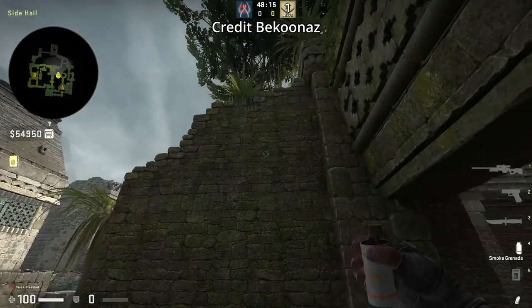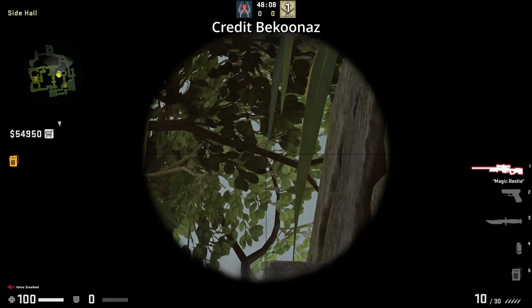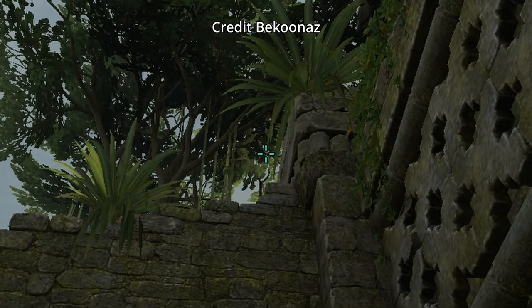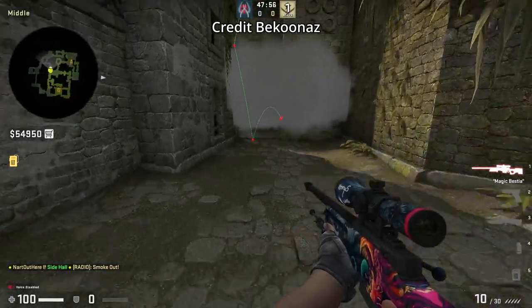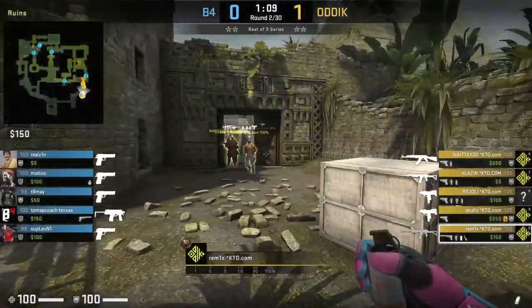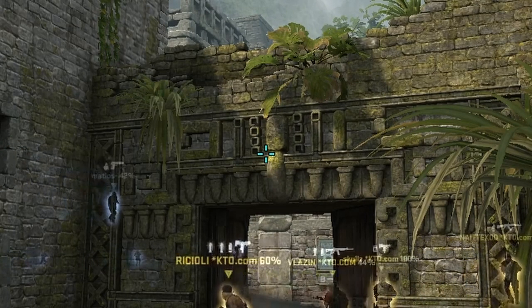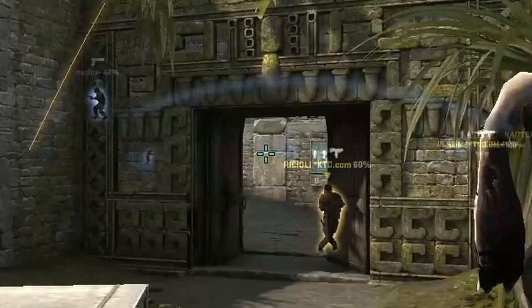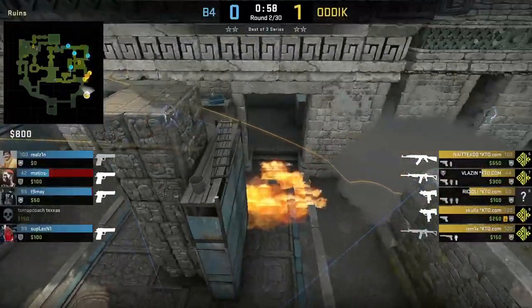Elbow one-way smoke from donut: stand here and aim — I'm using the AWP just to give you a better look at the crosshair placement, you don't need an AWP. Then jump throw — this smoke bounces off the skybox and lands on the ledge. Remixed does a combo: he smokes short and mollies pillar/cave. For the smoke, set your crosshair here, jump throw. For the molly, aim as shown, run one step forward, and jump throw. Easy peasy.